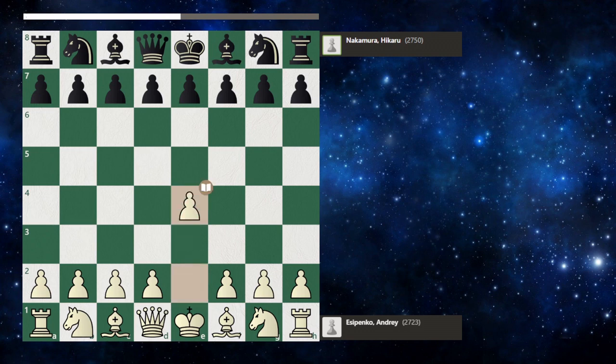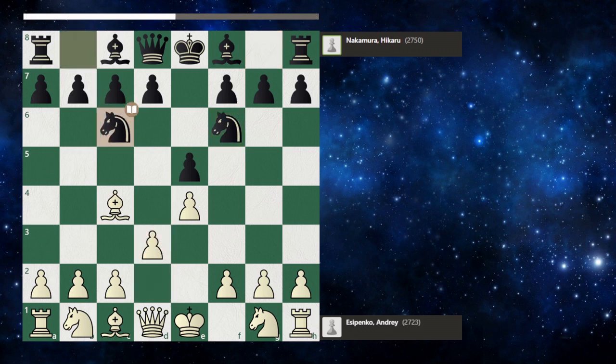Andre Esipenko begins the game with e4, a very solid move, and Hikaru responds with e5 in the other direction. We have piece development which is important in games like chess, so both players are now developing their pieces.